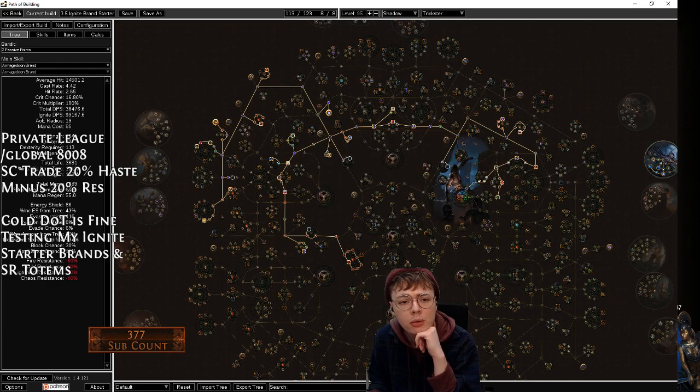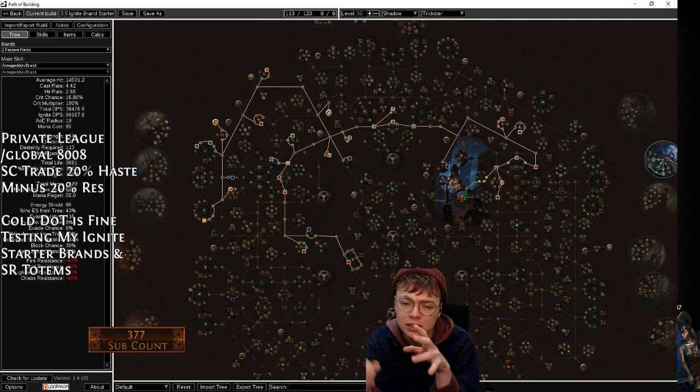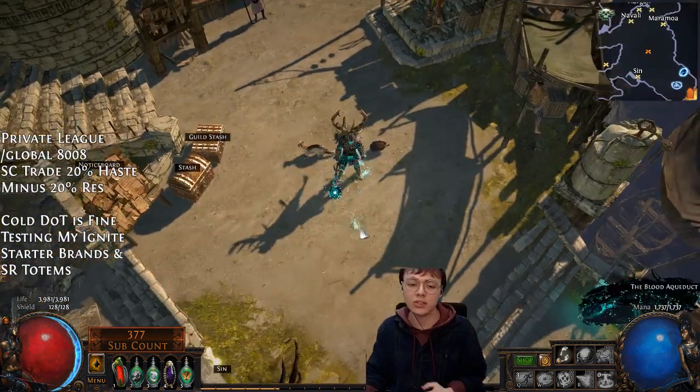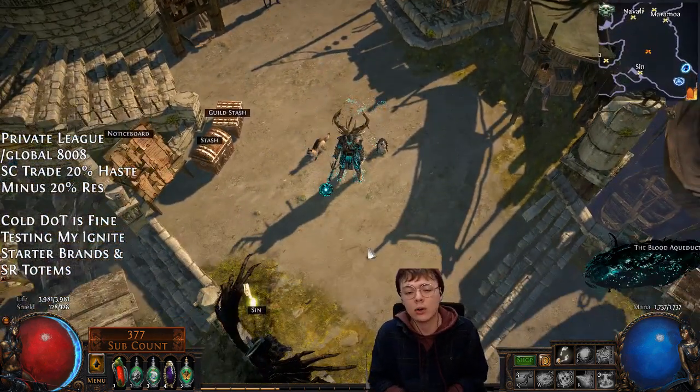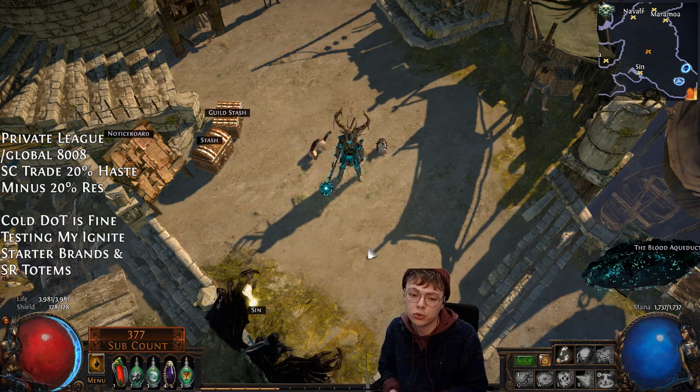You could also drop Mum completely. If you did, good aura reservations would be Aspect of the Spider, Herald of Ash, or Blasphemy — none of which I was using in this video. Aspect of the Spider would be another way to scale damage if you felt you needed it, and Herald of Ash would help your Scorching Ray.